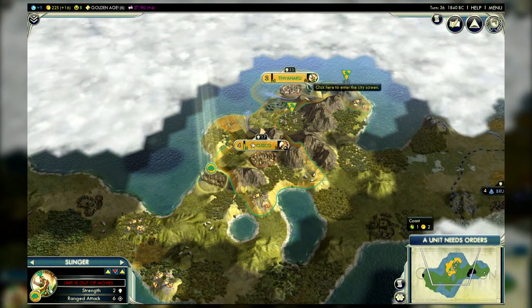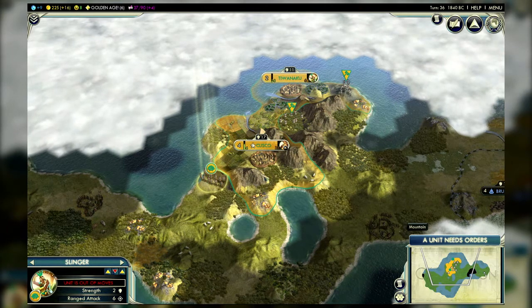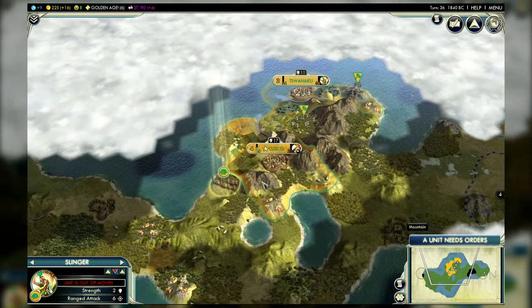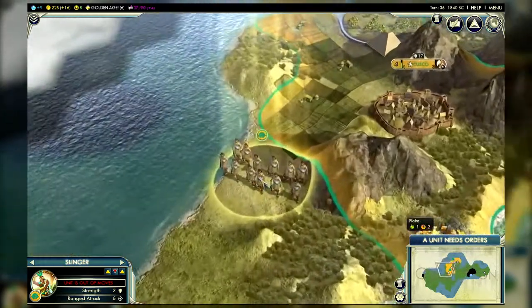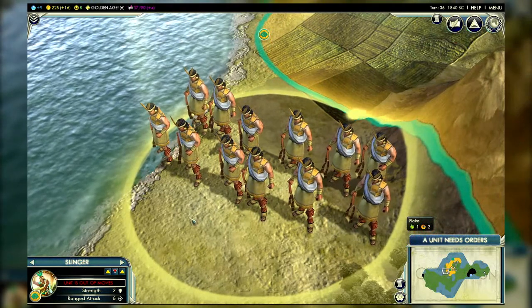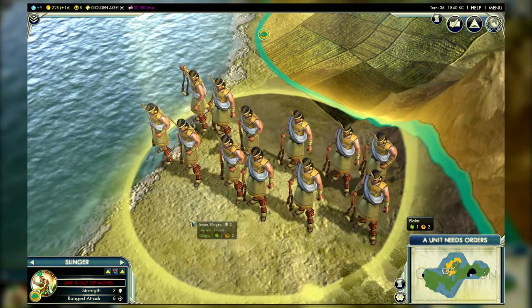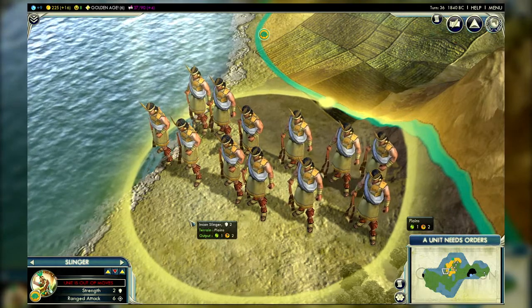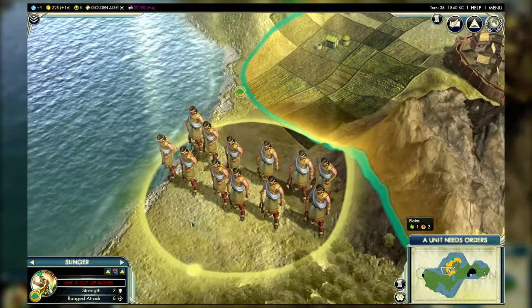This is the kind of map where the Inca excel — one with lots of hills and mountains where a player can tuck up and use unique units and unique tile improvements to their best ability. The Incan unique unit is the Slinger, which replaces the Ancient Era Archer. A strong early game ranged unit with fast movement on hills can be quite a headache for anyone who tries to take your cities without your permission, but you have to be careful.